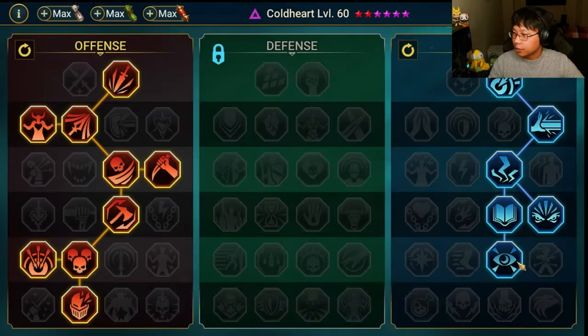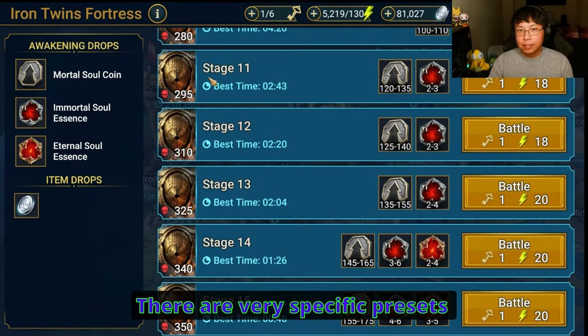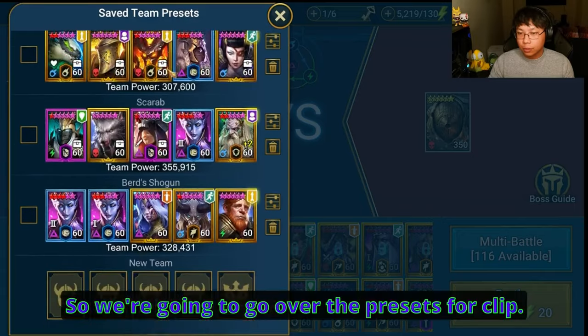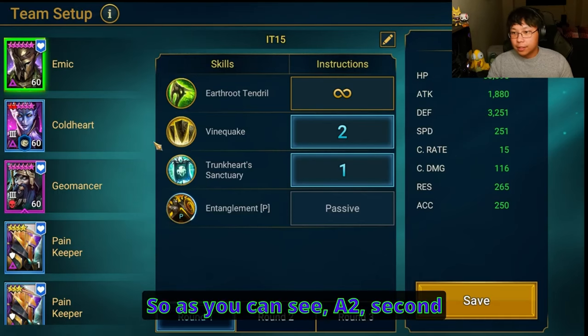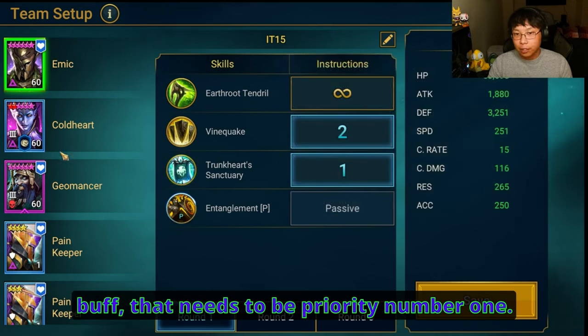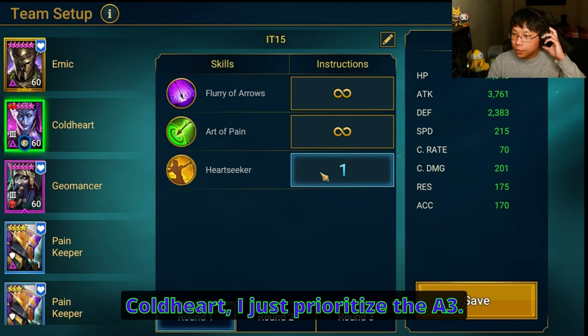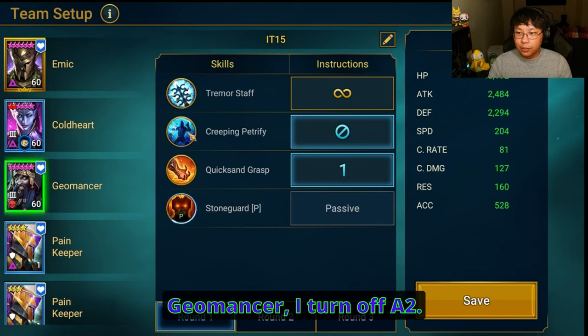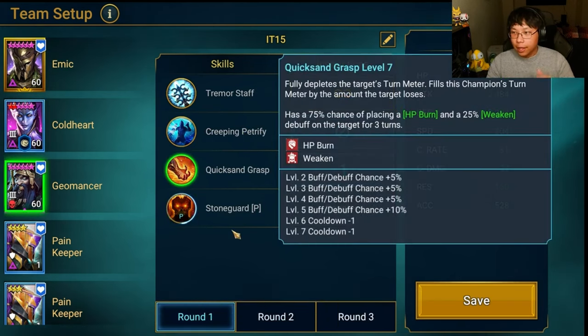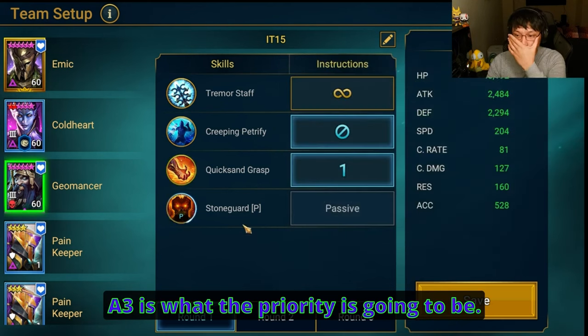You need presets — very specific presets. For Emic: A2 second priority, A3 to replace the unkillable buff as priority number one. Coldheart: just prioritize the A3. Geomancer: I turn off the A2 — it doesn't matter if you do or don't — A3 is the priority. For Painkeeper: pay attention here. The faster Painkeeper at 220 speed has A3 as priority one and A2 as priority two. The slower Painkeeper at 215 speed has A2 as priority one, A3 as priority two, but opens with the A3.